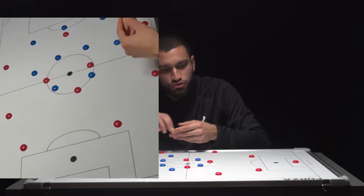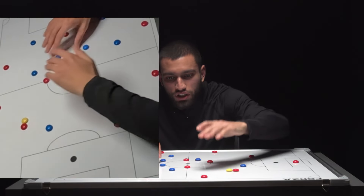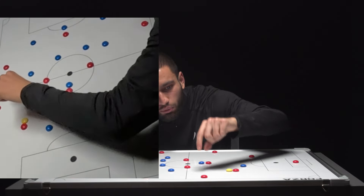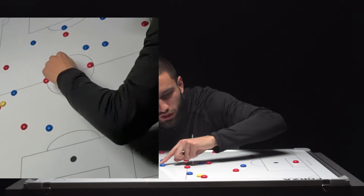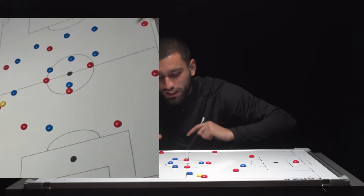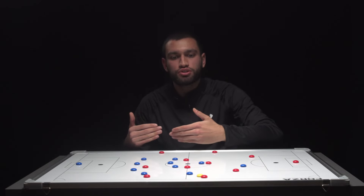It all starts with the striker. If the striker can do this, you've blocked off the options. Then we're looking at staying very compact and having our trigger be the pass out wide. As soon as that pass goes wide, we're going aggressive. We've shuffled across, having left the opposite side free, knowing that if they switch the ball it's okay because we can shuffle across together.